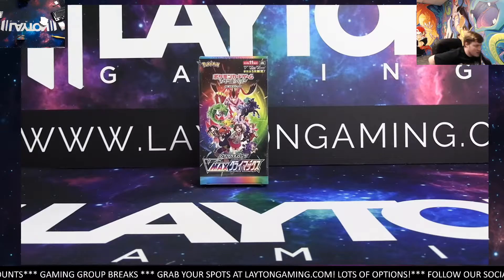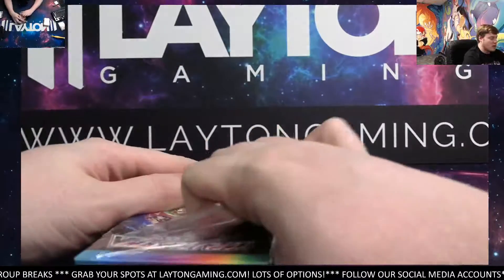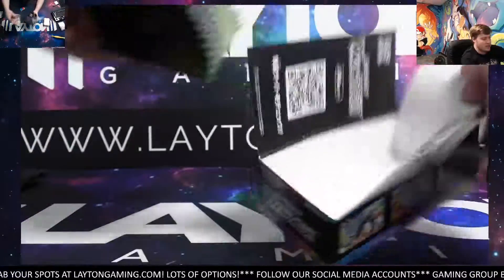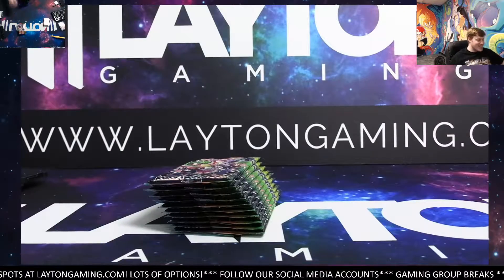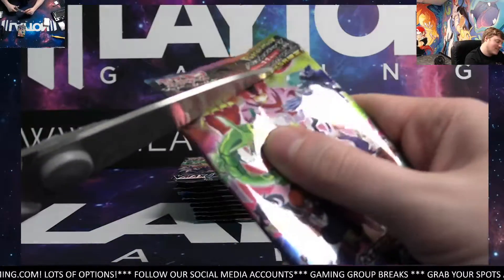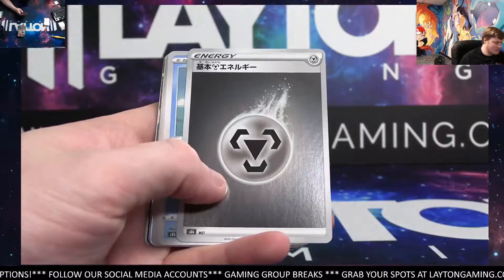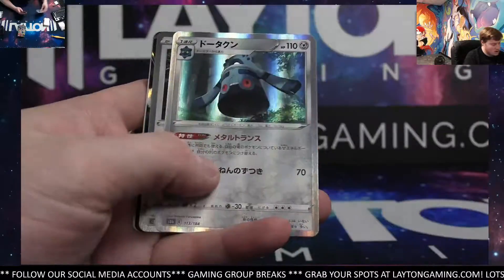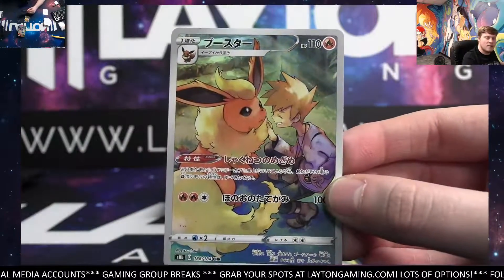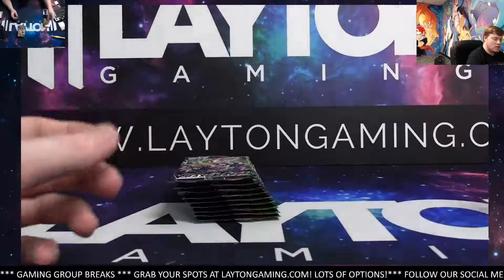Now we will be moving right along to the VMAX Climax part of this break — the second of the two boosters. Good luck. After this, guys, we've got an Ultra Premium up next. Thank you for joining all of the breaks so far tonight. It's like beyond repairable sometimes — you just can't even do anything about it. Alright, what do we got here? Pikachu to start it out — nice. I'm seeing some Eevee. Flareon Character Rare — that's the fire slot. Pikachu is electric, of course. Very nice.